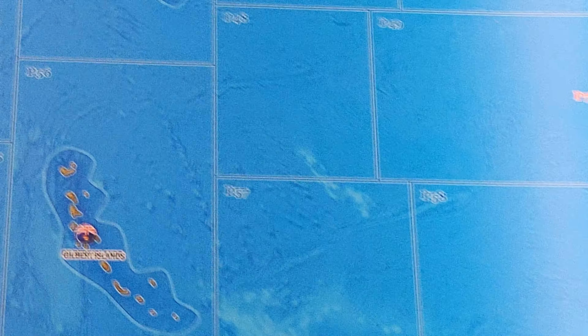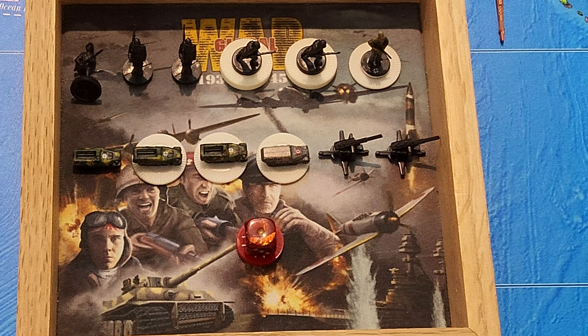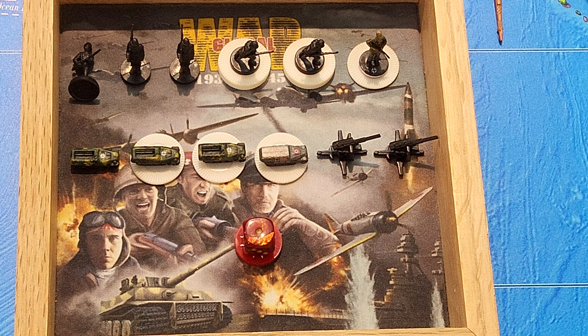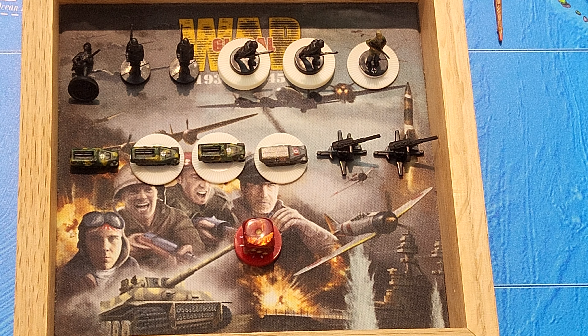Let's go to purchases. Germany has 73 IPP to spend. I will upgrade one militia for 2, purchase two militia for 4 — that's 6. Eight infantry for 24 — that's 30. Two airborne infantry for 6 — that's 36. Five advanced mechanized infantry for 20 — that's 56. Two panzer grenadiers for 8 — that's 64. Two anti-aircraft artillery for 8 — that's 72. And I'll repair the damage taken in Paris, one point of damage — that brings me to 73.